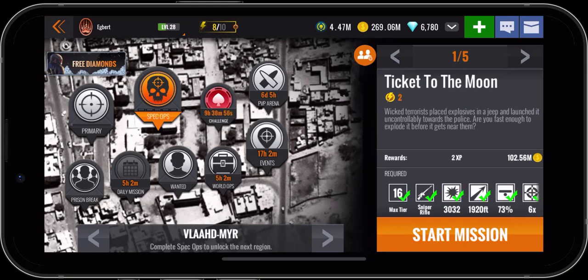We're getting ready to do spec ops mission number one, Ticket to the Moon. We haven't had to do any more upgrades on the weapon since the last mission we did back in the last location in Shultein, so it allows us to just go right into this location and right into this next mission. Spec ops mission number one, Ticket to the Moon — let's click on start mission.